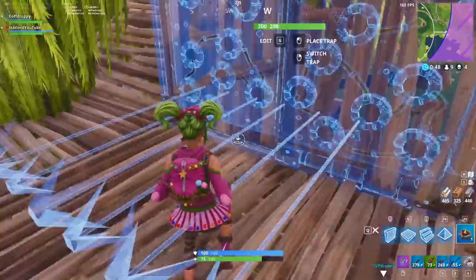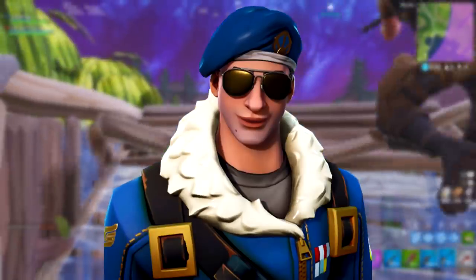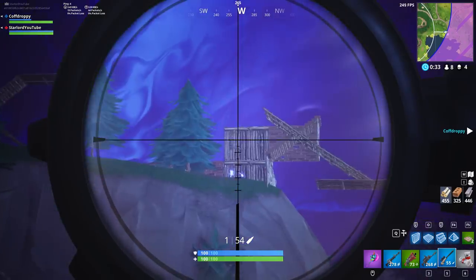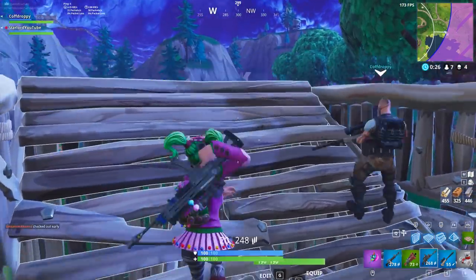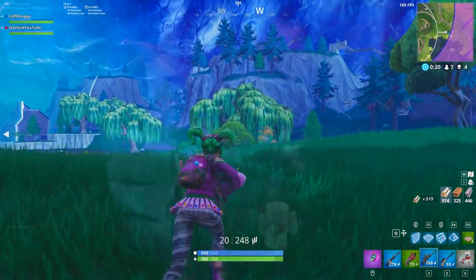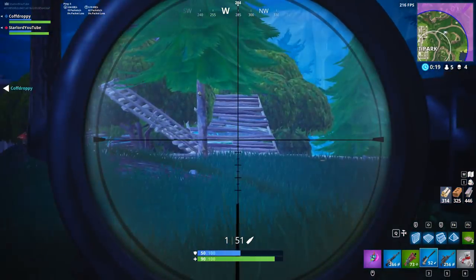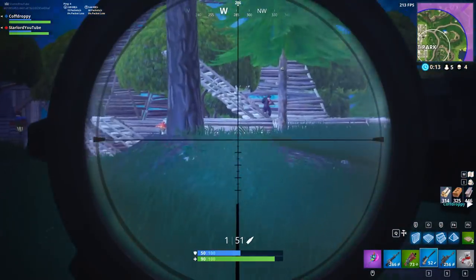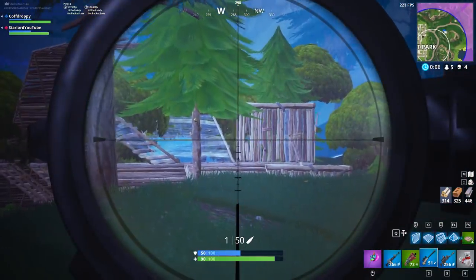The last skin before we move on to pickaxes is called Royal Bomber — an epic variant, on screen right now. I saw someone post online that this character is modeled after Sylvester Stallone from what I think is The Expendables — the one with Jason Statham, Sylvester Stallone, Bruce Willis, and that big star cast. He looks pretty cool; I like the blue. I'm going to wait until I see the full body version before deciding whether to purchase him.